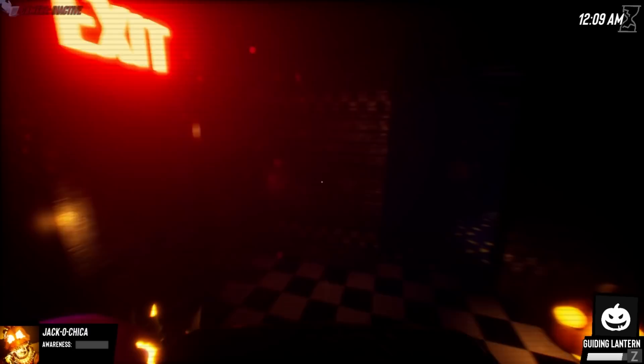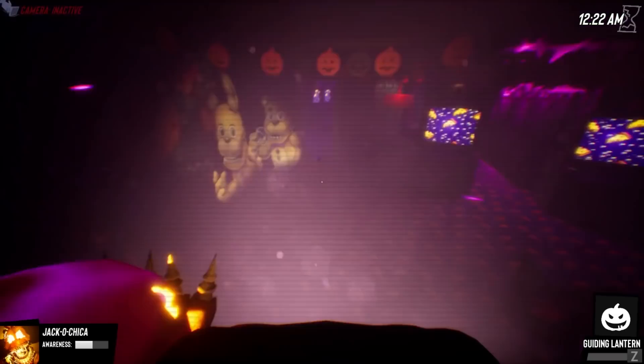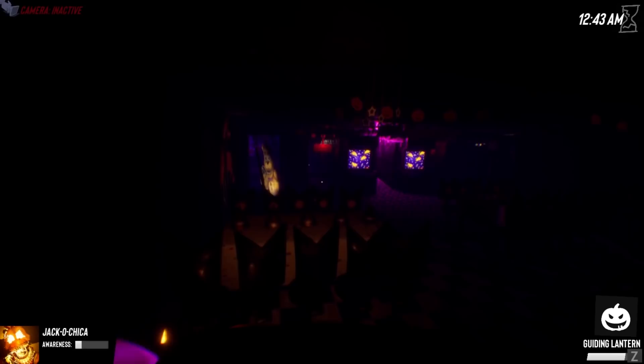Alright, here we are, we spawned in. It's already at half — half the ability is already up. You can use it really quickly. Wait, how does this work? It's a guiding lantern. That took everything I had in mind for how this ability was going to work — that just threw all my ideas out the window. I thought I would toss the pumpkin and then just teleport to where I tossed it, but no, I've got like some kind of purple spirit coming out of me or something.